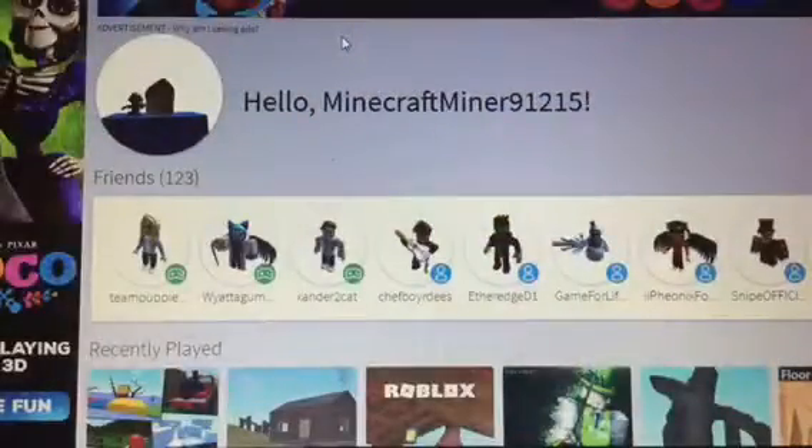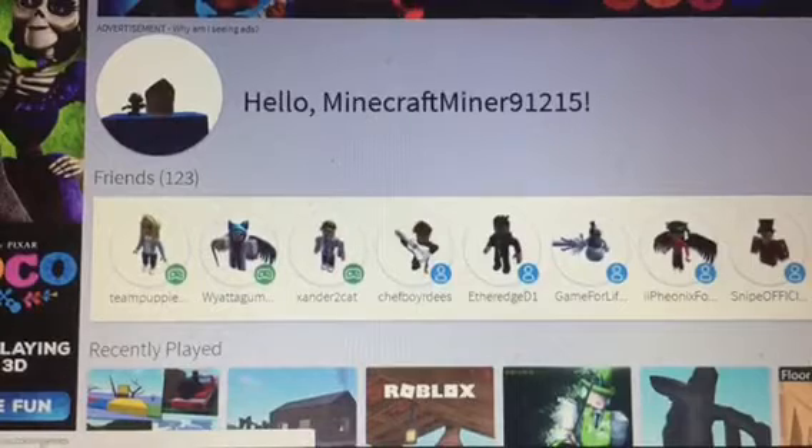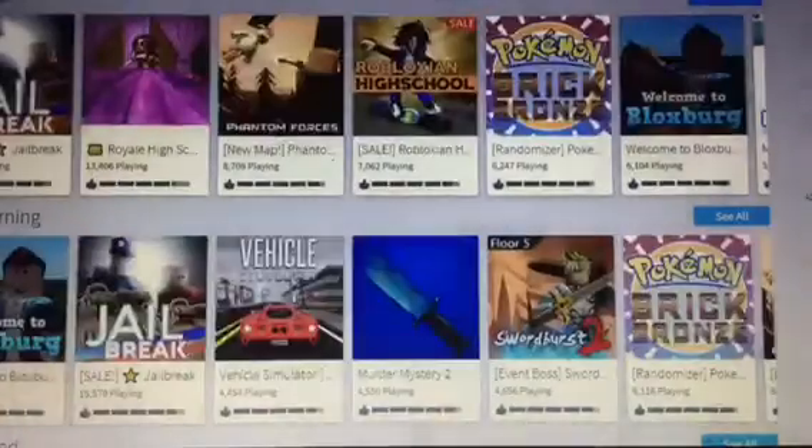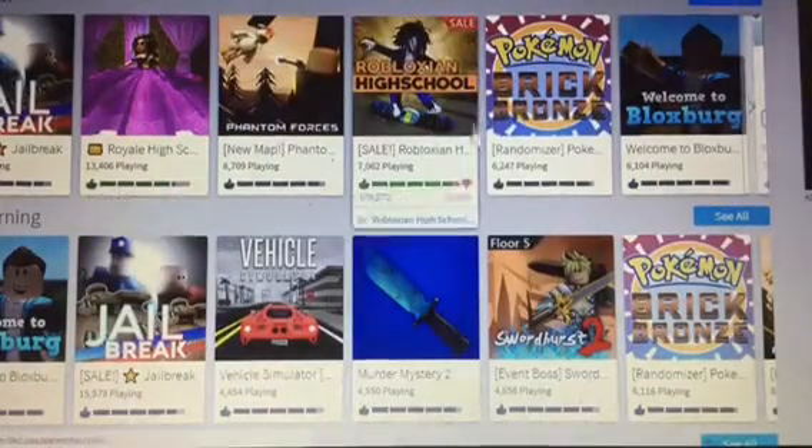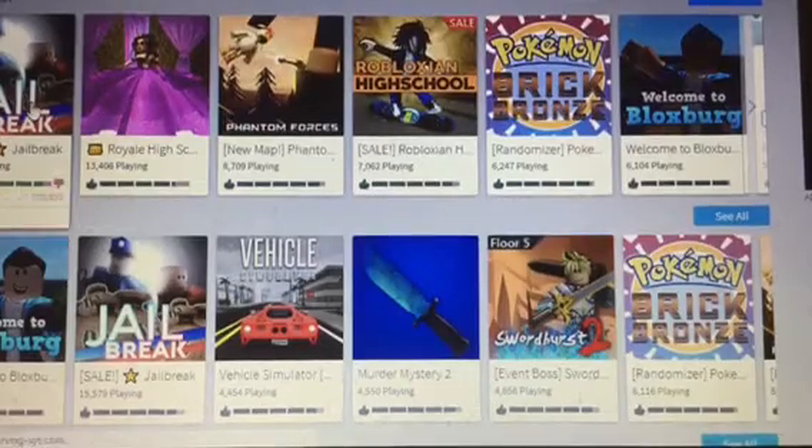In today's video I'm going to be showing you how to still be a guest in Roblox. The first thing you want to do is go to roblox.com. Once you're there, hit the games section — you can use whatever game you want on Roblox for this to work, because this works on any Roblox game.